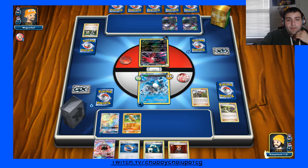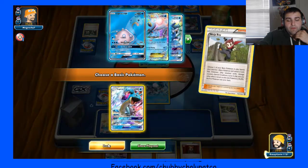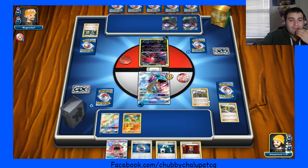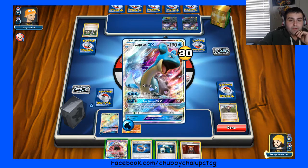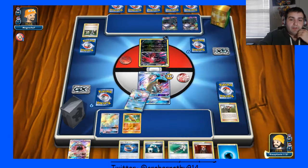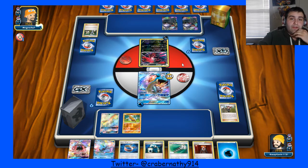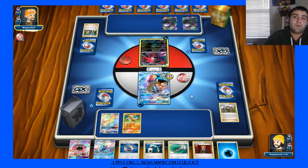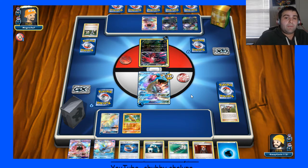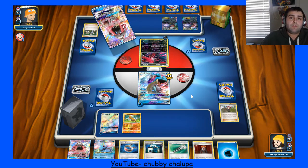So we're just going to Ninja Boy into the Lapras and basically see what we draw into. His start's not too great either. Did hit the Energy, and I have an Energy Switch for next turn too. I also have the Lysander for one of these Darkrais and the Choice Band. So I have everything I'm going to need. He's going to probably top deck an N to try to disrupt, which is cool — I'm not particularly worried about that.